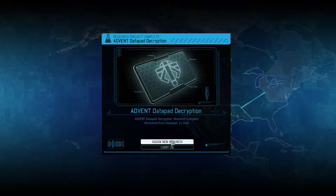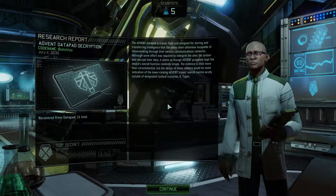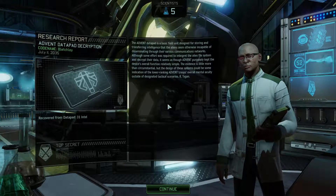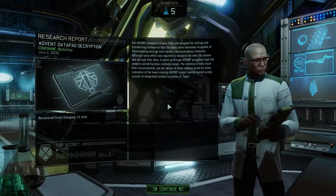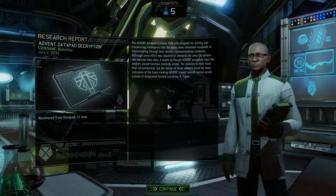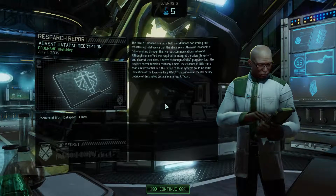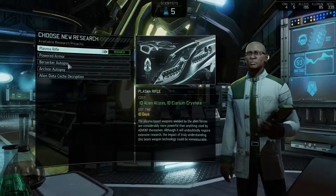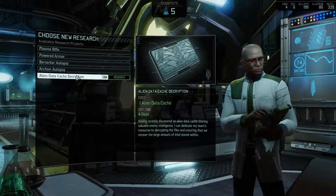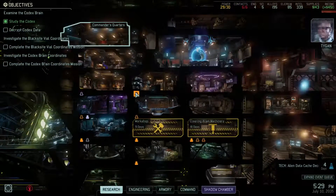Data encryption is done, we've got 31 intel for it. The advent data pad is a basic field unit designed for storing and transferring intelligence that the aliens seem otherwise incapable of disseminating through their communications networks. The design of these systems could indicate the lower-ranking advent troops' overall mental acuity outside of designated tactical scenarios - so basically they have little autonomy. We could begin working on the plasma rifle or powered armor, or start researching the other data cache. I think I'm going to start that and see if we can pick up another scientist along the way.